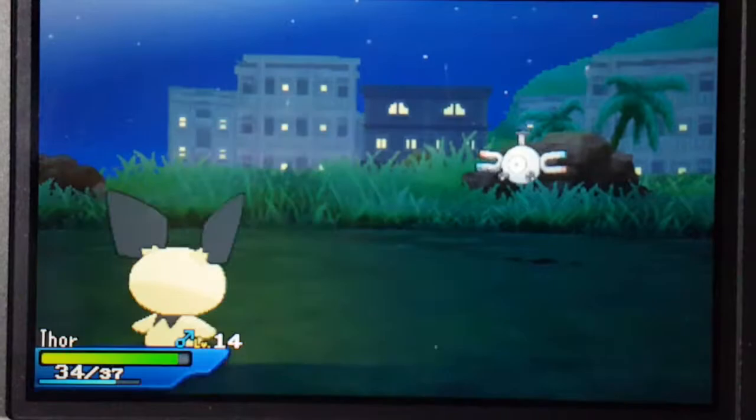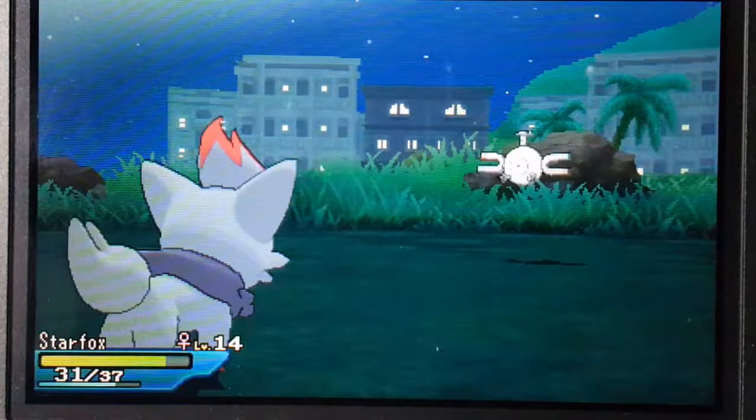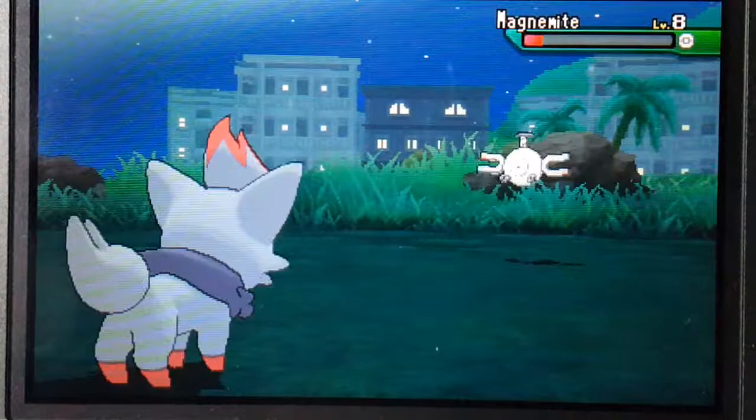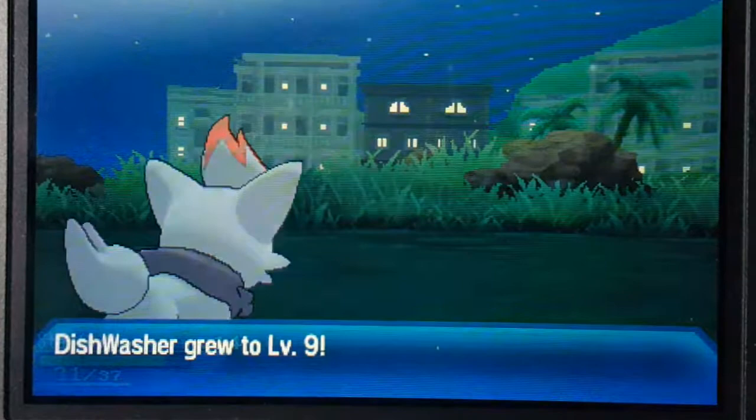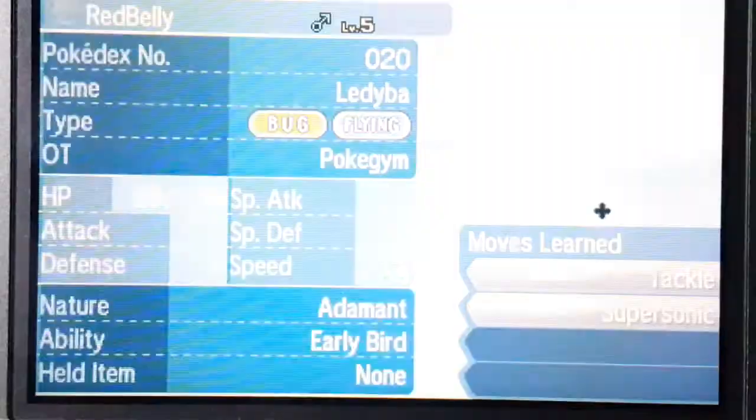There is one Pokémon I noticed I have that has a ground-type move, which will be good against Magnemite because he's metal. And it's Grubbin — he has Mud Slap. So maybe for the sake of this grinding I will get Grubbin out. My Mini Pinsir.